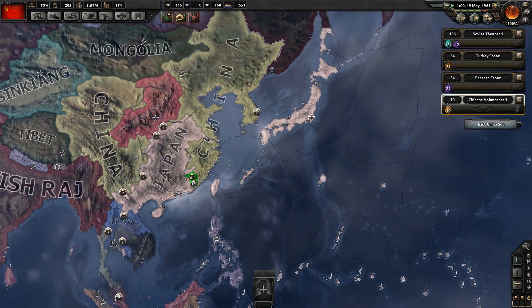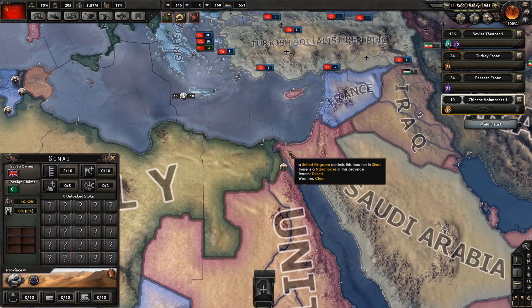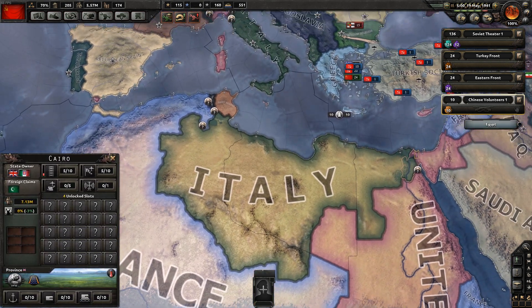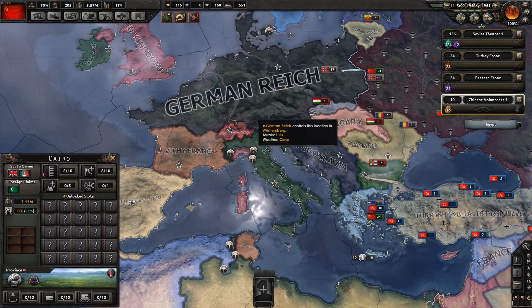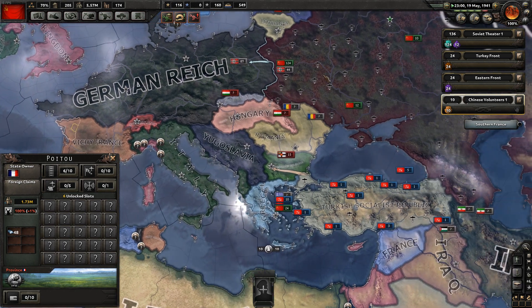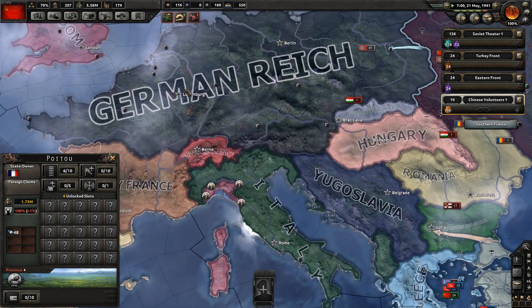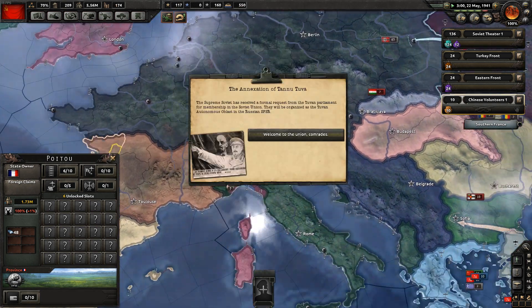The fall of Cairo. The Axis are pushing into British Egypt. The Germans doing a lot better than they did before - they've taken out France, Belgium, and they're all gone.